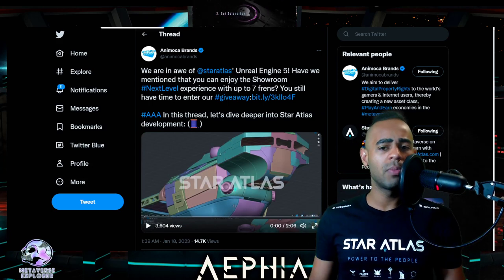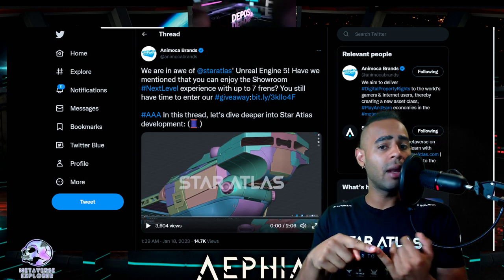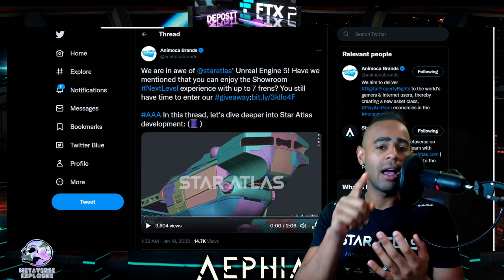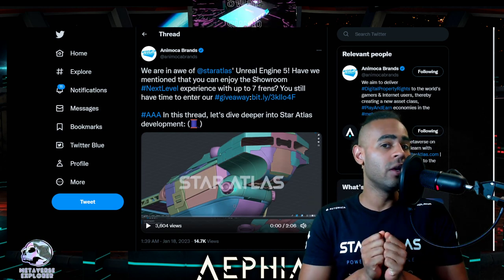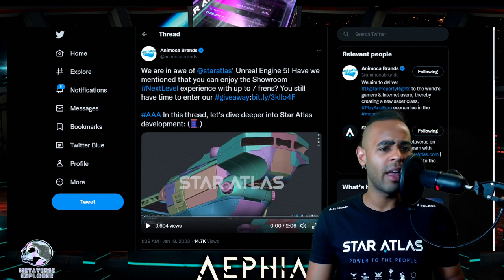Today we're going to go through a small process of voting for Star Atlas in an award. On top of that, I have my video that I'm currently working on, and I'm going to ask you what else you want me to work on. I also have some images from the Foundation Room so we can get to know what Michael Wagner is talking about. And then we'll see what ships are currently selling on the market.